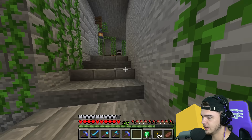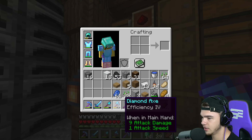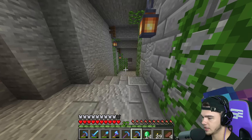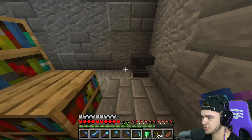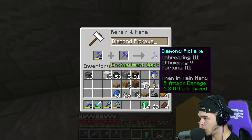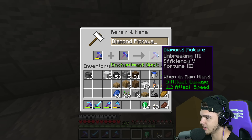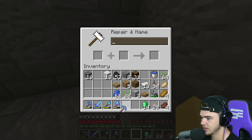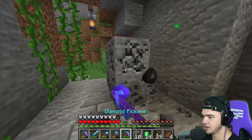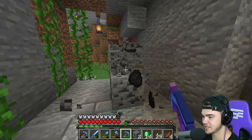We will finally have the best pickaxe you can possibly have when it comes to fortune. Let's just combine both of them - fortune 2 and fortune 3 - and call it a day. We don't really need two fortune pickaxes as long as we have one good one. It cost 20 levels - and wait, it's efficiency 5! Because I forgot they're both efficiency 4, and combining them makes efficiency 5 - that's a dub! That is a fire pickaxe. Anytime we have ores we're gonna get a whole bunch of stuff, and with efficiency 5 we can speed mine with haste 2 and a beacon later.